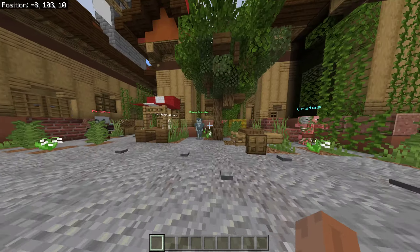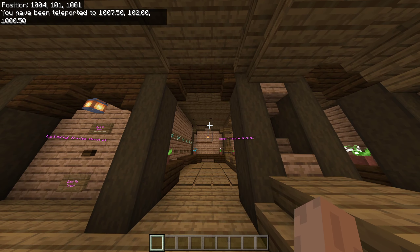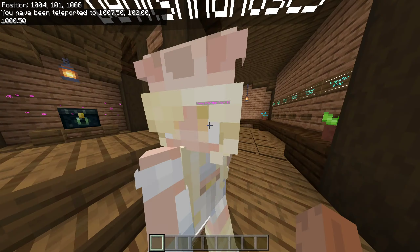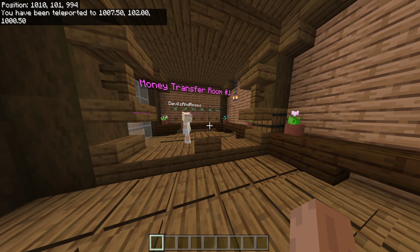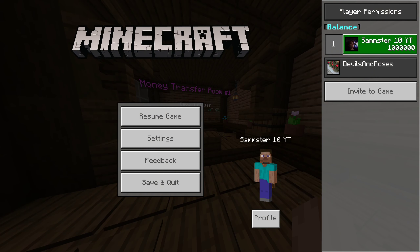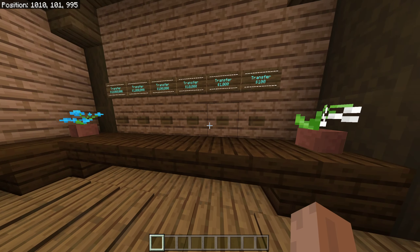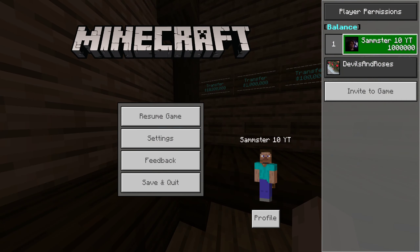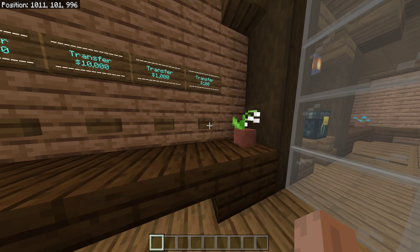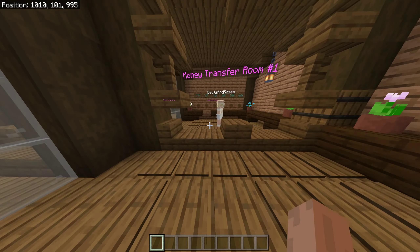Don't worry what map I'm on — it's just a map I'm working on. If we head in here, as you can see we have two money transfer rooms: number one and number two. I'm going to go on this side of one and then my friend's going to go over there. Like I said, I have a million dollars and they have zero. Now if I want to transfer, let's say ten million dollars and I click this button, it's going to do nothing because I don't have that much. However, I have more than a hundred dollars, so if I click this, as you can see it transferred a hundred.